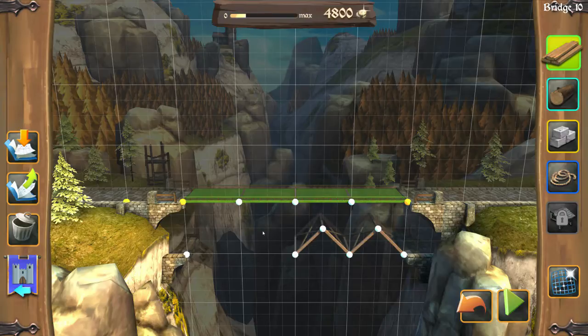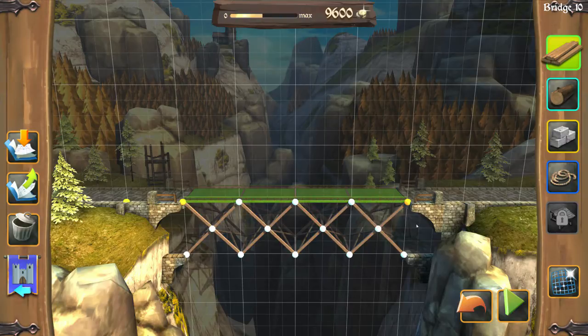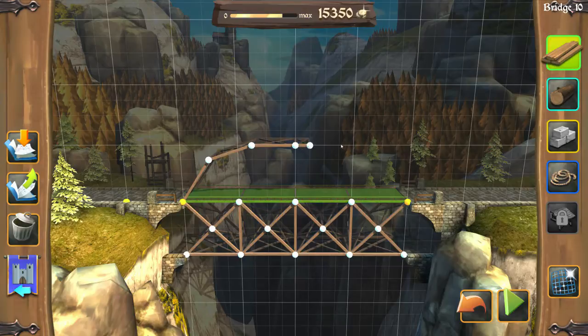Working to a budget is like impossible in this game. Let's go across the bottom like this and I'll crisscross it a bit more. Then let's go over the top in that classic bridge design - it's a bit more even than that.